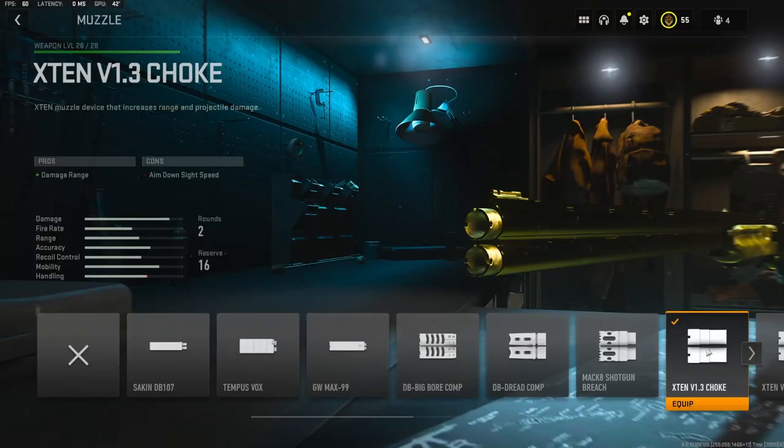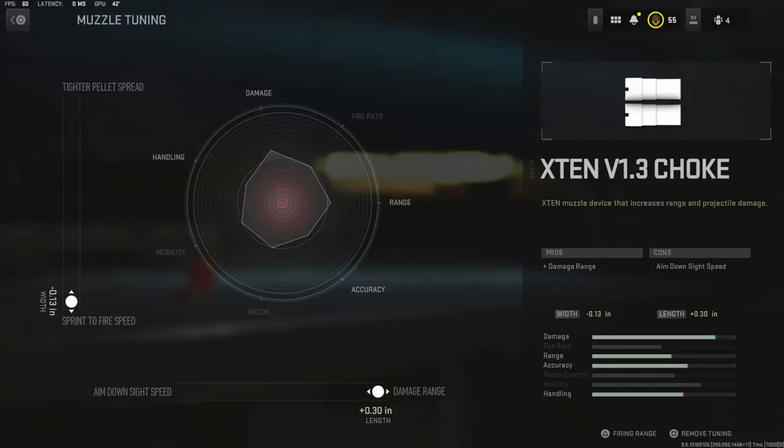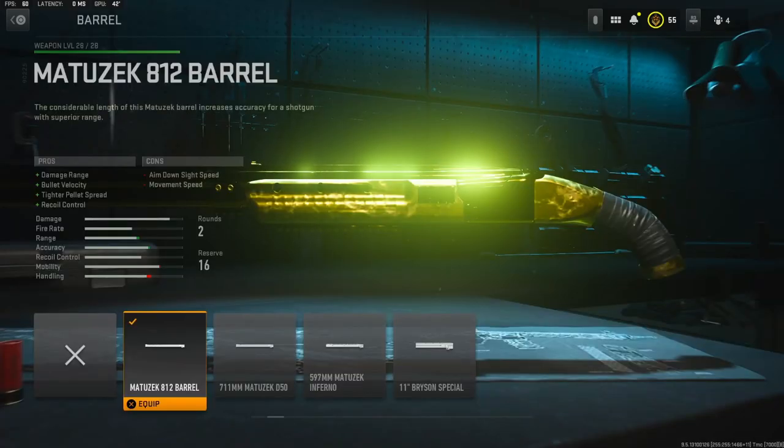Jumping into the muzzle, I am going to be using the X10 V1.3 choke. It adds damage range. The tuning I went with is sprint to fire speed and damage range. It adds damage range, bullet velocity, tighter pellet spread, and recoil control.